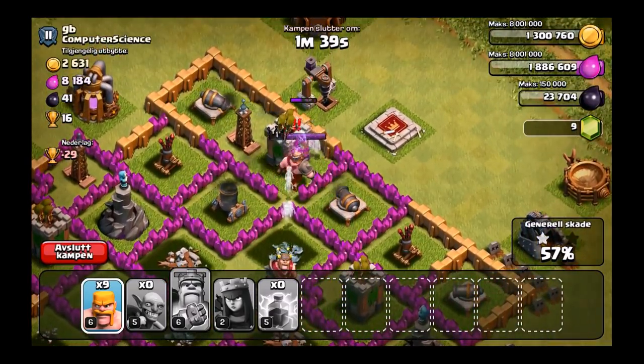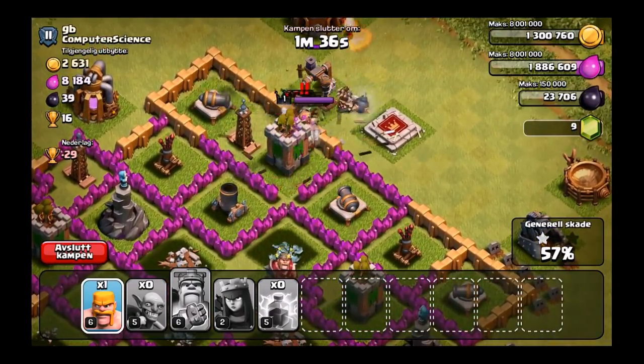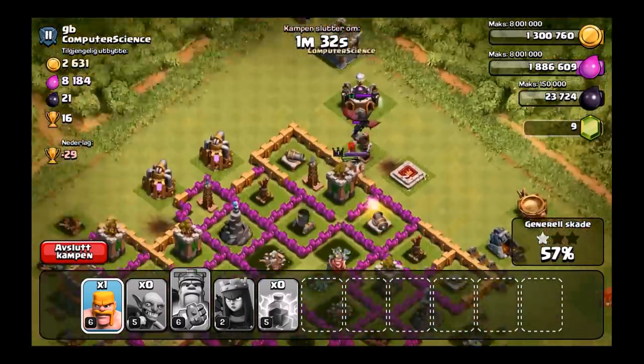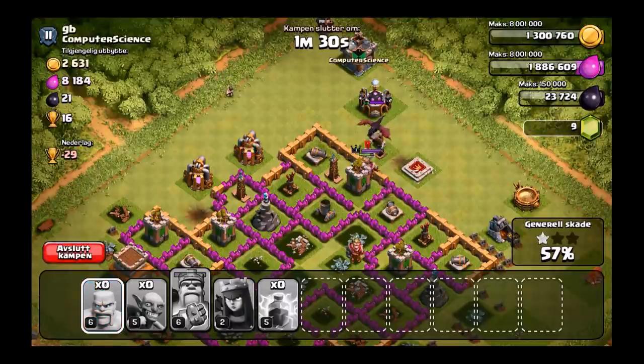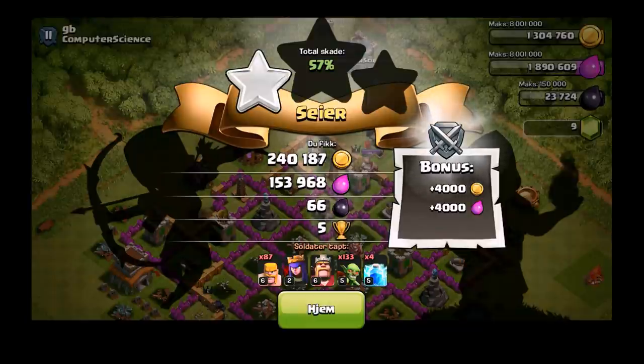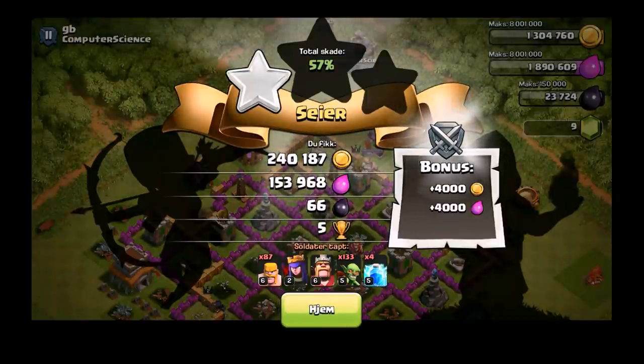Good attack there — I'll take that. I'm going to get any extra dark elixir I can, but the king distracted those troops, so not going to get any more. He also had a dragon in the clan castle — I'm not sure what his clan castle was doing up there. But good raid: 240,000 gold. I'll take that any day. Let's go ahead and move on to the next one.